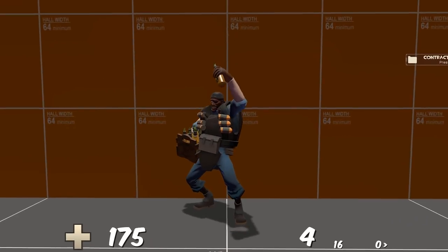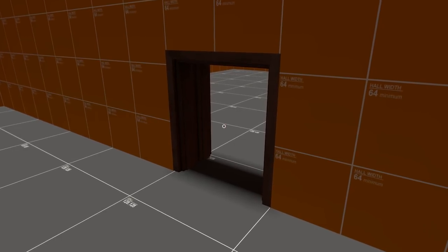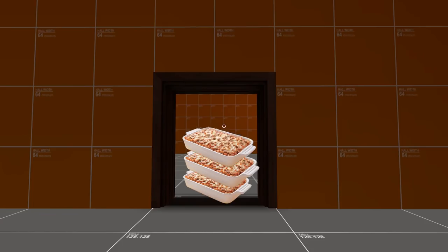The average player model is roughly 88 hammer units tall. The average doorway is roughly 128 hammer units tall — you could fit, like, five lasagnas in there.